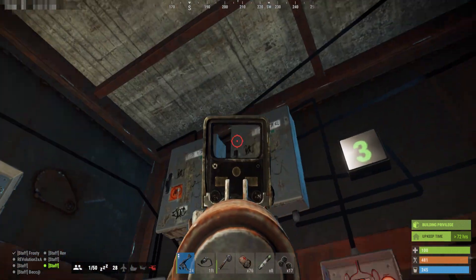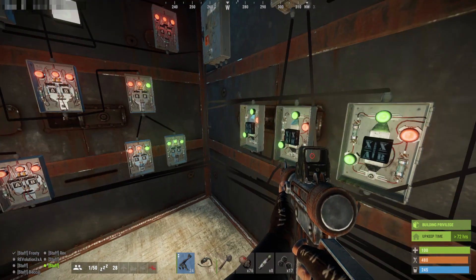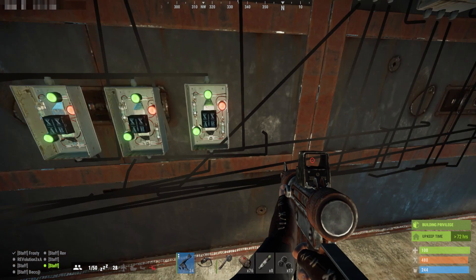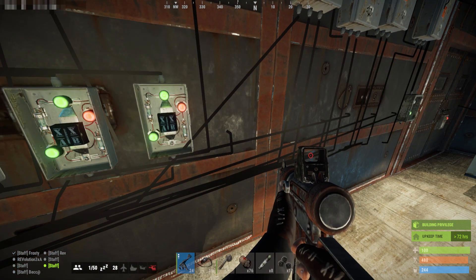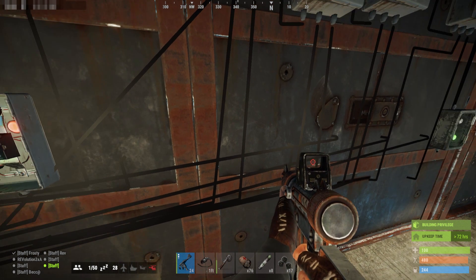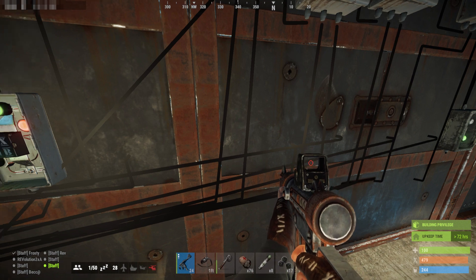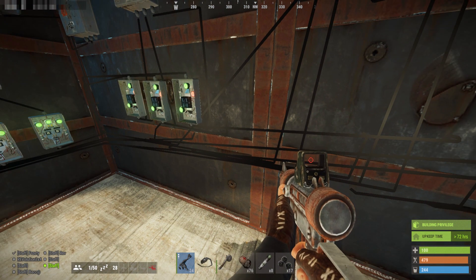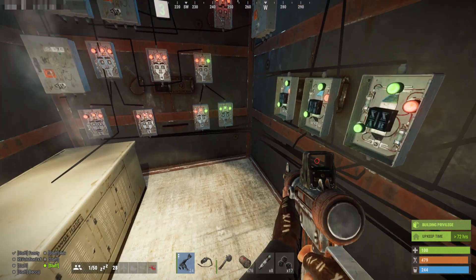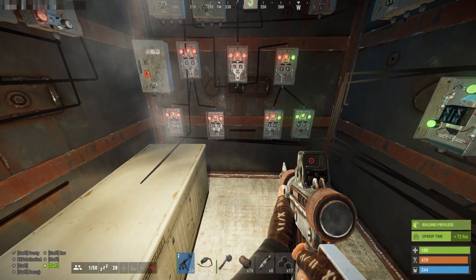Once the right code comes out, it goes into this component: if the right code is entered you're allowed in to get your stuff, and then the building shuts down for three hours. The code timers on the other side will not work anymore so you can't just keep farming this place repeatedly — once it's entered you have to wait three hours. In those three hours we can make changes, change the code, or disable it as a one-time win. We haven't really decided — we'll wait till somebody gets it.